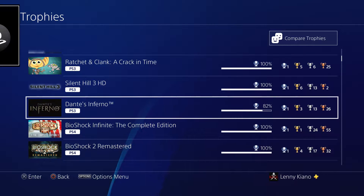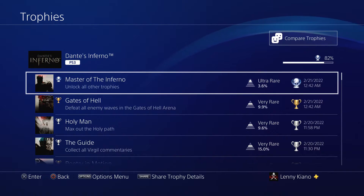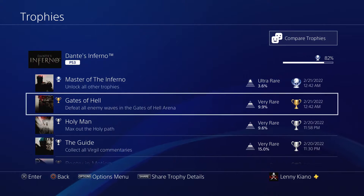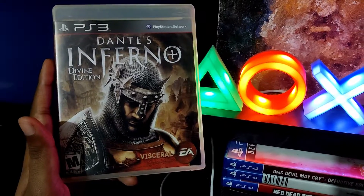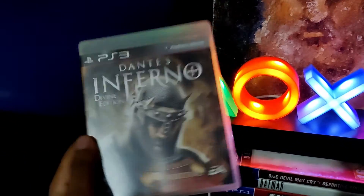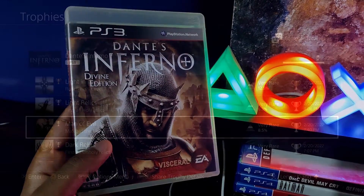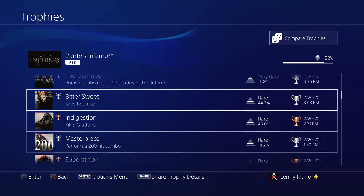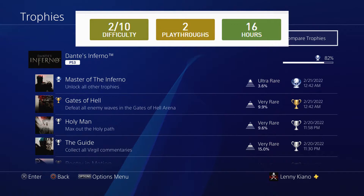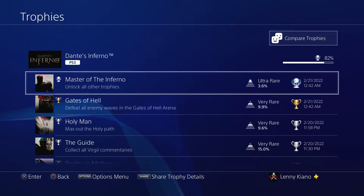Platinum number 55 was Dante's Inferno. Unfortunately it's not at 100% completion because the DLCs were removed from the PlayStation Store. I played it on PS3 and have the disc, but the DLCs are gone. If you're big on completion percentage, do not pick up Dante's Inferno — you will not get 100% at this point. It's a 4 out of 10 difficulty, two playthroughs, and about 16 hours.